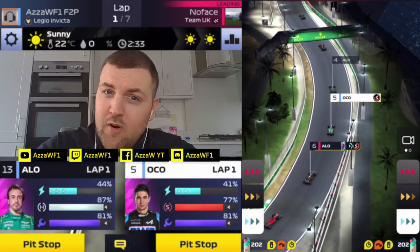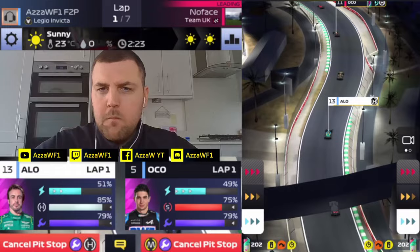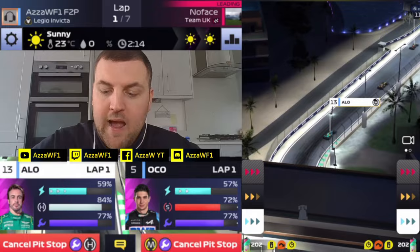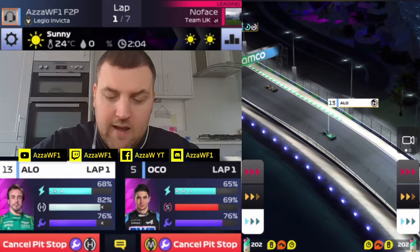Safety car time! That throws up a bit of a spanner because we're going to have to pit for mediums, and I think we pit both here. We'll go for hards as well. Definitely think three laps here is possible for Ocon, which will leave him to hards. And then an extra lap possible with Alonso. But let's see if anybody else pits — the rival does, so we're going to go mediums because softs you can only do just about two laps anyway.